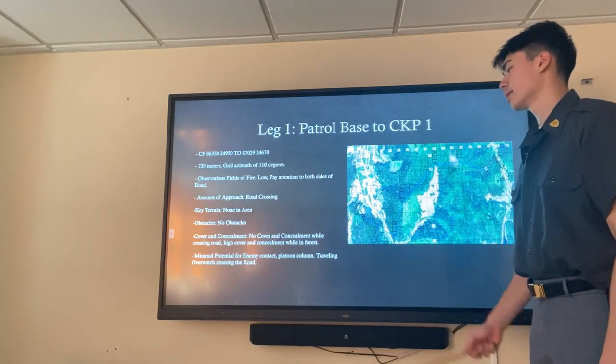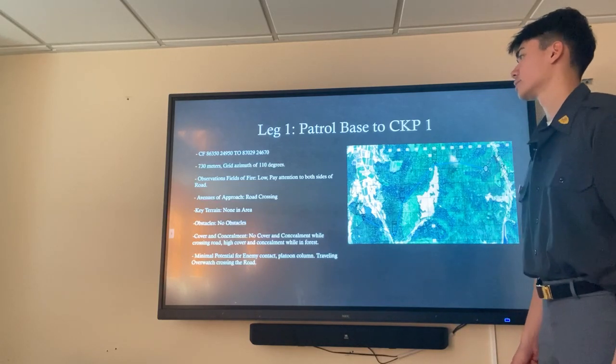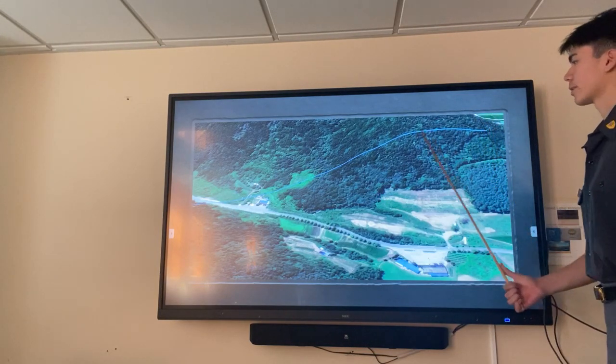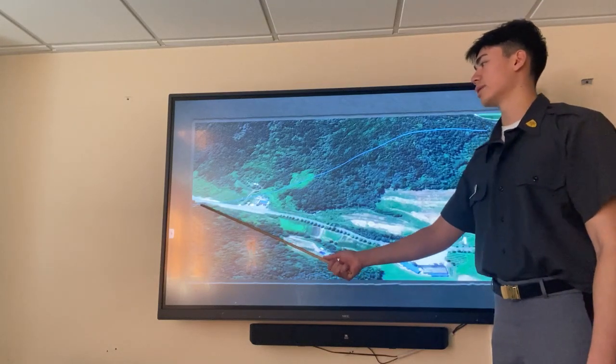There's minimal potential for enemy contact. However, since we're crossing a road, we're going to be in platoon column wedge at traveling overwatch. Here's a 3D map of the movement. We're starting at the patrol base or start point here, going down this elevation, across this little field, across this road, and back into the woods.